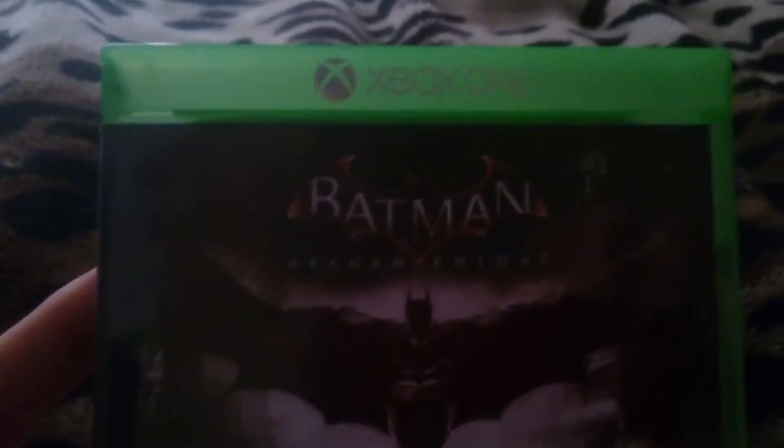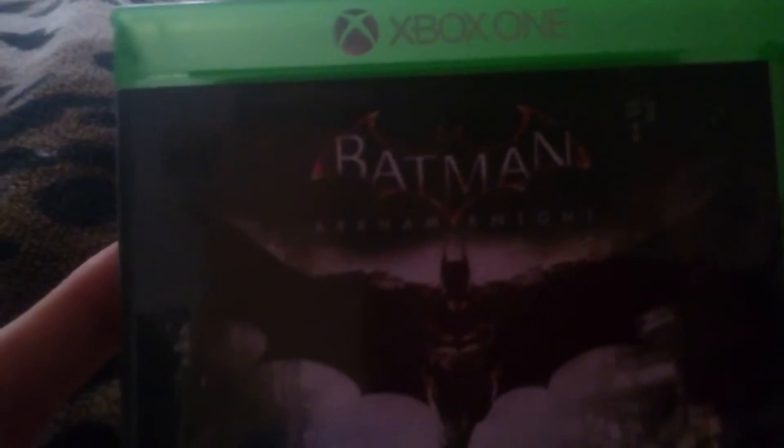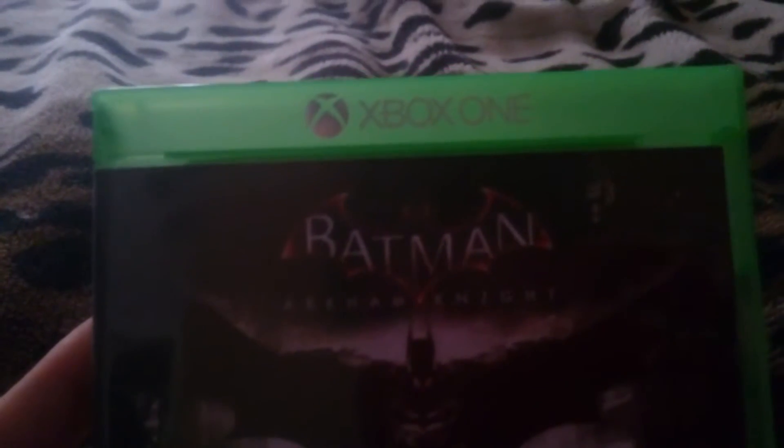So at the front, we've got an awesome picture of Batman with his Batmobile. We've got the Batman Arkham Knight logo on the front, of course. We've got the Xbox One logo, of course, we've got PEGI 18, Rock City, DC Comics, then the game's logo. Of course, on the side, it does say Batman Arkham Knight again.